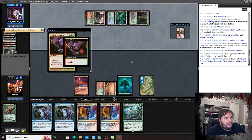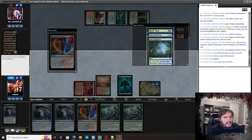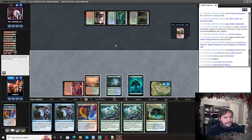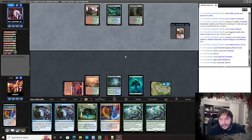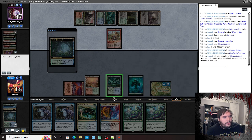I think I have to Remand. Expressive Iteration, Growth Spiral. Play Misty, pass the turn. I could have gotten the other card too — Shardless Agent, or the Merchant of the Vale — yeah, that's fine. Crack the Misty, grab a Breeding Pool, untapped. Growth Spiral.